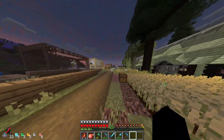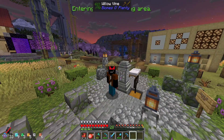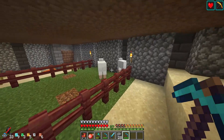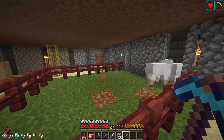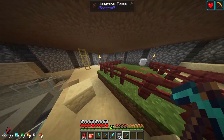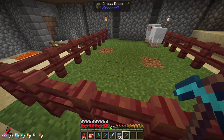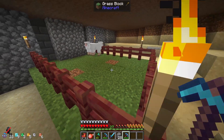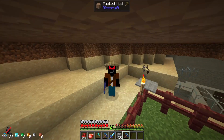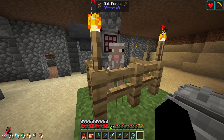Now on to making my automatic sheep farm — I have an idea for it. I had to go grab another sheep because I only had one left out of the ten I had. Now I've got two sheep. I'm going to do an observer block on top of one crafter, with a row of them — one for each color — on top of an auto-crafter. I'll probably have a little zombie spawner to transport iron into them.